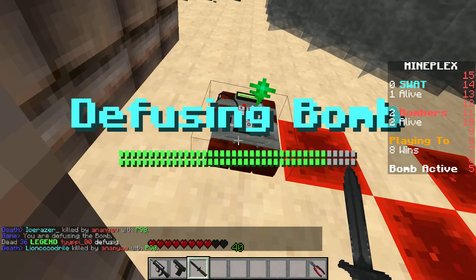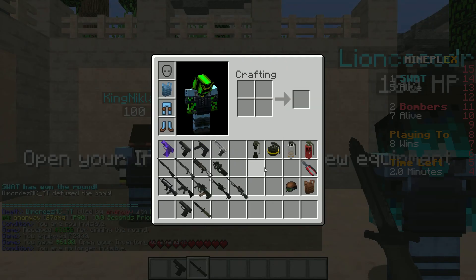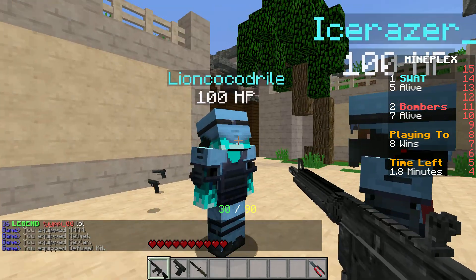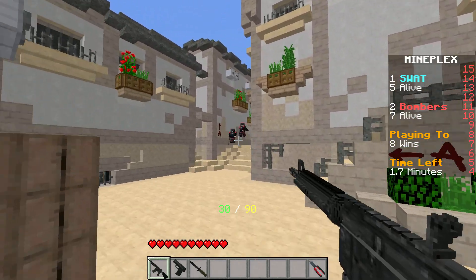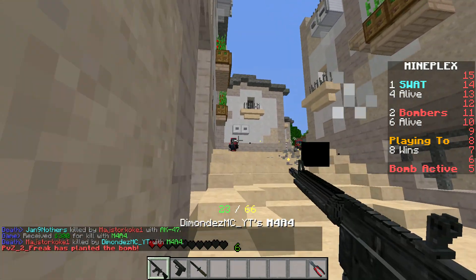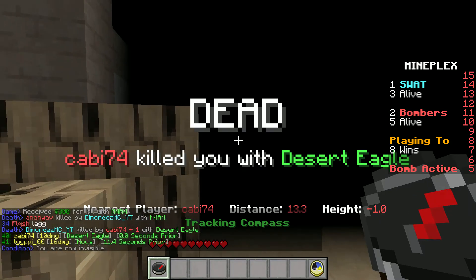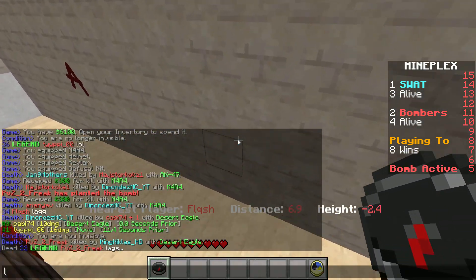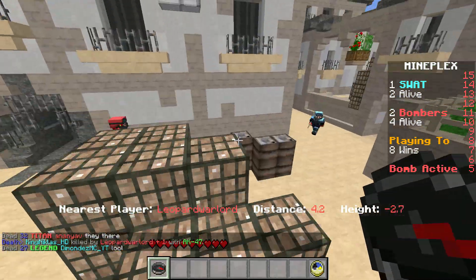I'm going to defuse it — I can defuse it without them noticing. Yes, I did it! In your face! The M4A4 — it's the equivalent to the AK. Going this way now. I killed a guy with the AK — die, kill them! That was a P90. The desert eagle again — an eagle means by the way...